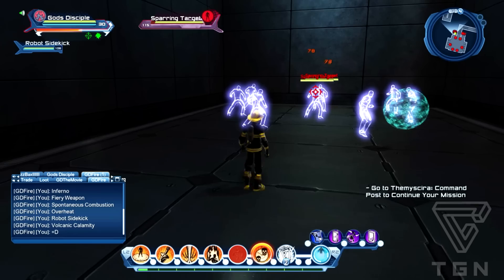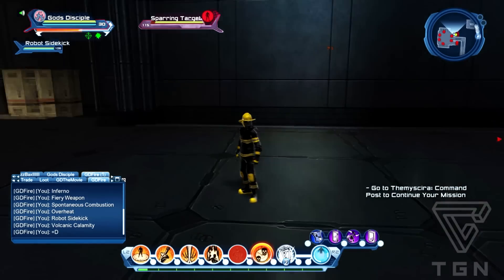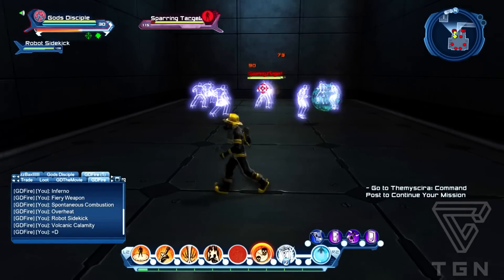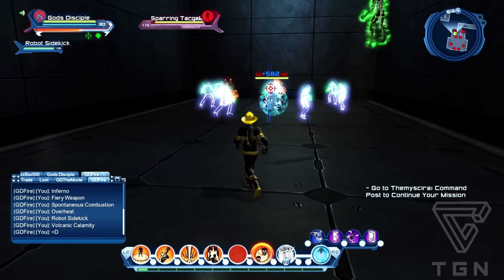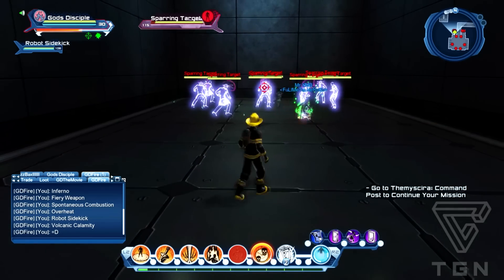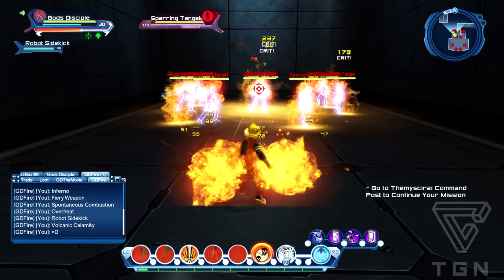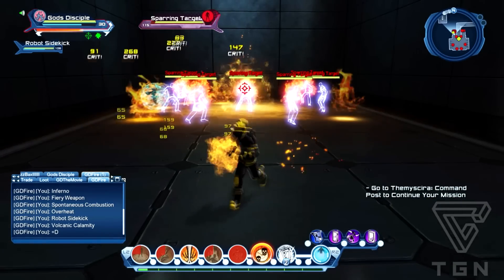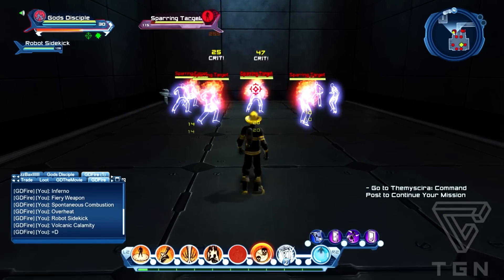For the rotation, I will do Inferno into Fiery Weapon - so Inferno, click Fiery Weapon, and then straight after I'll do Overheat. So that's Inferno, Fiery Weapon, Overheat, and then I'll cycle through using Weapon Mastery in between - so Weapon Mastery, Inferno, Fiery Weapon, Overheat, and then back into the next phase.